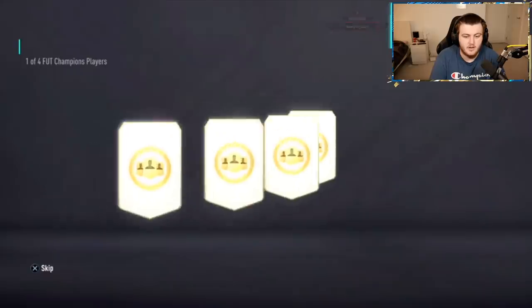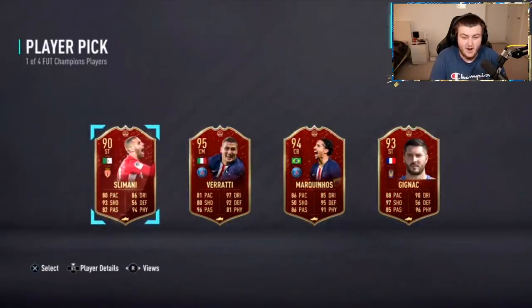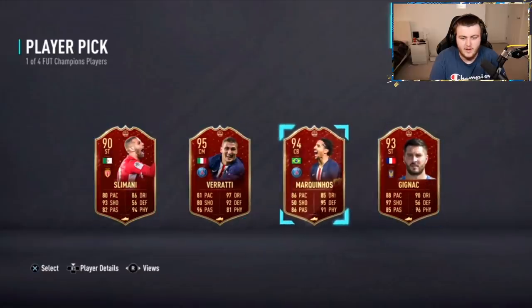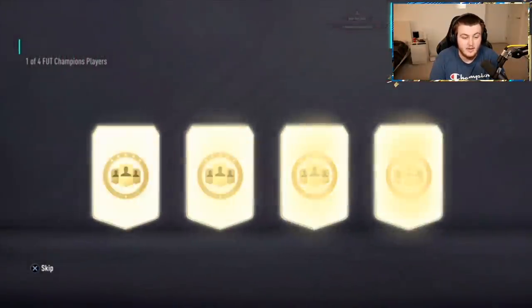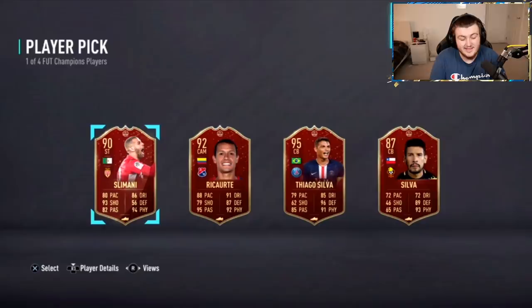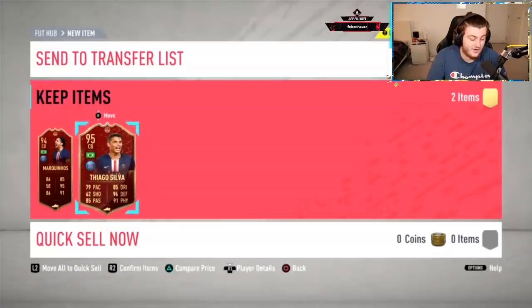We've got some Gold 2 red picks now for Joe. Let's see if we can get him something good. First pick — not a bad shout, to be fair, all over 90-rated. I'd probably take Marquinhos here. Marquinhos — yeah, I would have expected that as well. Not a bad card, looks like a decent centre-back. Second player pick now. He has the perfect link there with Thiago Silva. Not too bad — he's got the perfect link in defence.